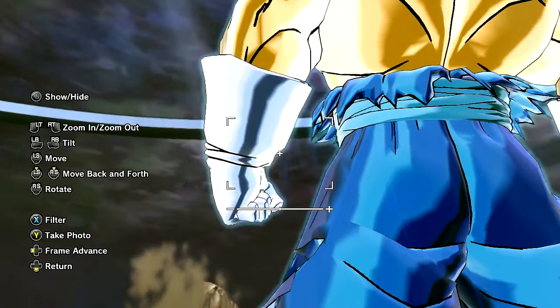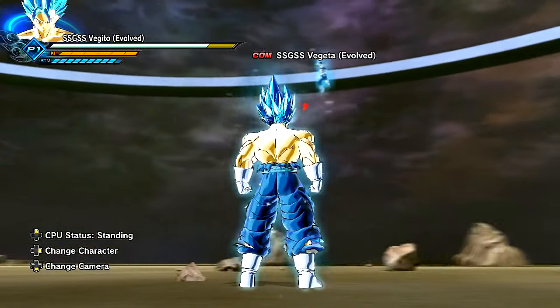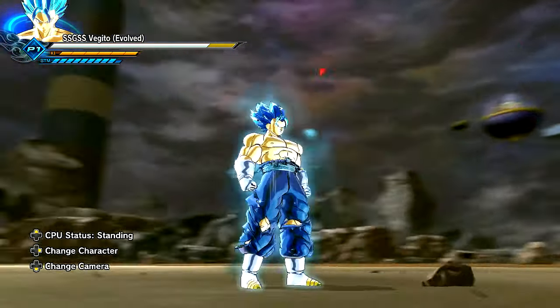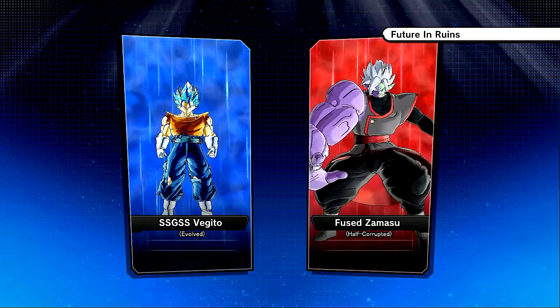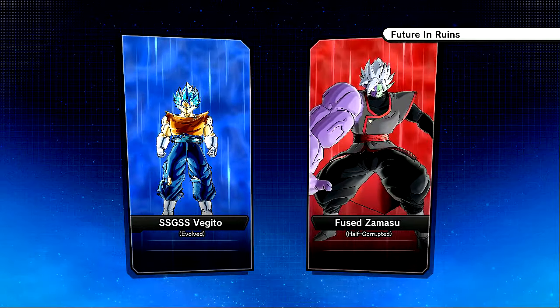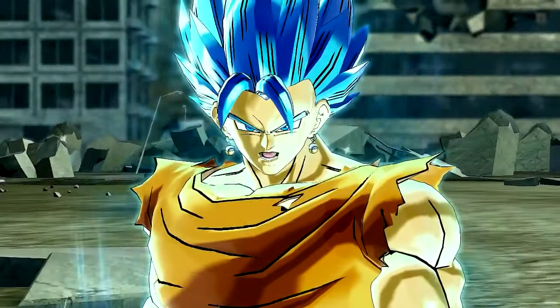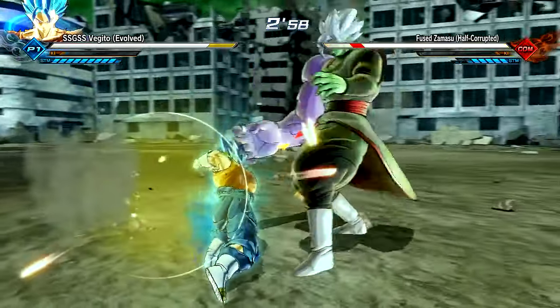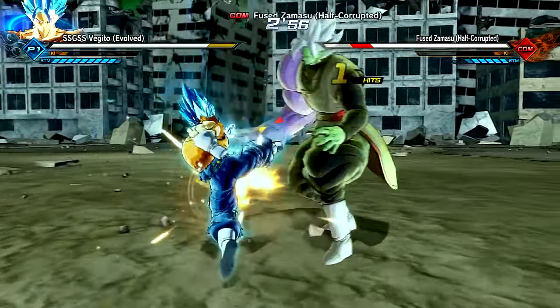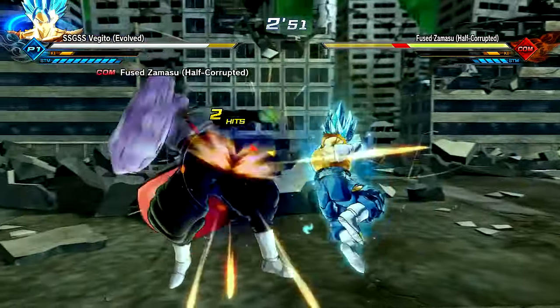Alright, I'm going to go into versus mode and we're going to showcase something just absolutely crazy. I'm going to showcase a cool battle. Super Saiyan Blue Vegito Evolved versus the Jackoff King with the biggest freaking right arm in existence — Half-corrupted Fusumasu. Now, this battle right here doesn't make any sense, but at the same time it does. And we're just going to do it. Let's just have fun.